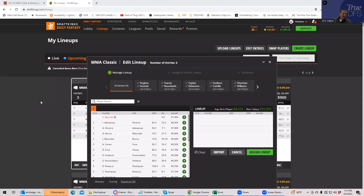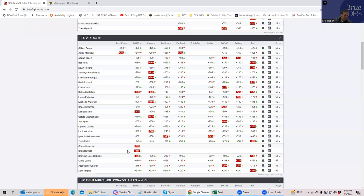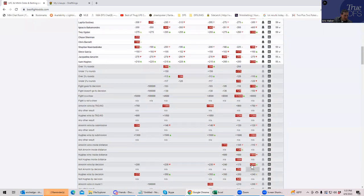The first fight on the card is Sam Hughes against Jacqueline Amarin. This is right off the bat a pretty interesting fight — you have a $9,100 versus $7,200 matchup. You look at the inside-the-distance prop and Amarin is very reasonable for a card like this. Her inside-the-distance prop is not quite pick-em, but almost — she's probably about plus 110 to plus 115 to finish inside the distance. She's finished basically all of her fights in the first round.